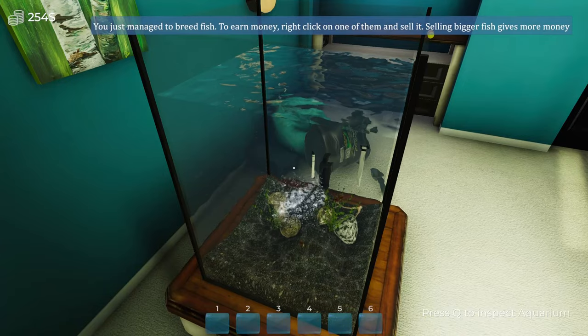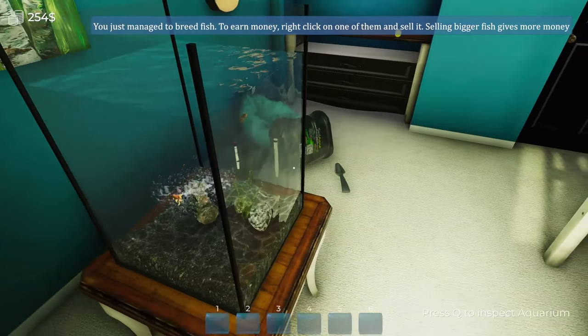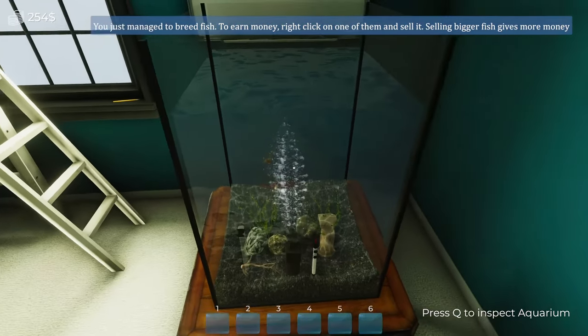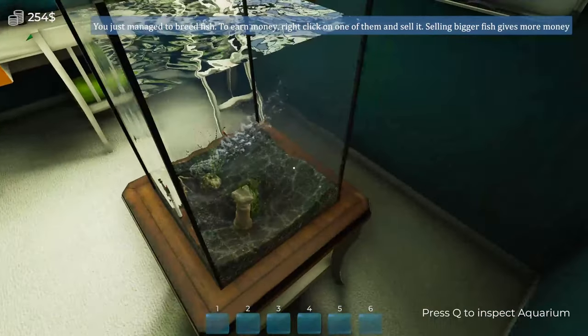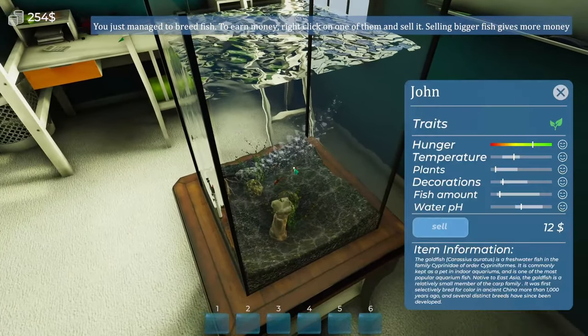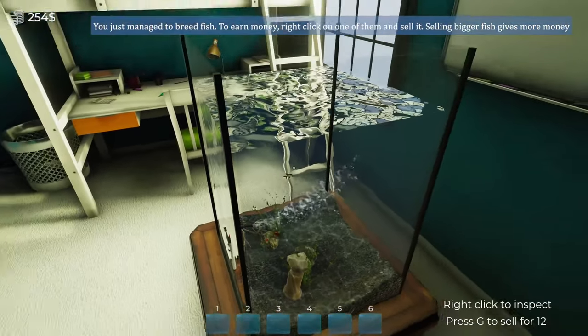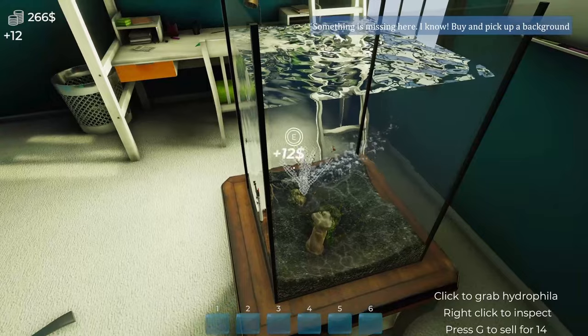Now we're going to make some fish we can sell for profit. The tutorial says: 'You just managed to breed fish to earn money - right click on one of them and sell it. Selling bigger fish gives more money.' I'm sorry little guy, if I can find you. Nope, we're not trying to sell a filter. Twelve dollars.